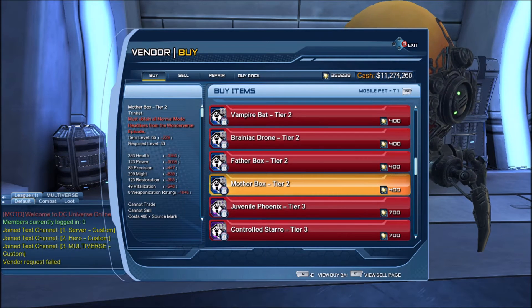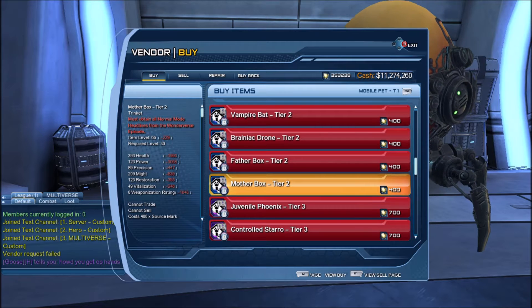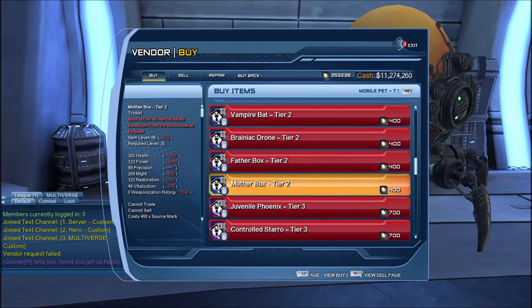So for example you can get a Tier 2 Mother Box, but in order to purchase a Tier 2 Mother Box, first you need 400 Source Marks — which some of you will probably get a heart attack from that. But also you must obtain all normal mode headlines from the Wonderverse episodes. So that's going to be a bit challenging for some people. In order to get a Tier 2 pet, you will need to fulfill all the requirements.